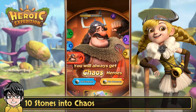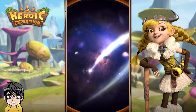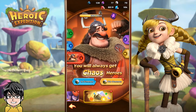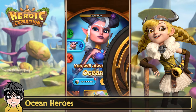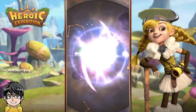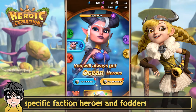10 stones into chaos. Ocean heroes next. Factional summon is good if you're looking for heroes and fodders from a specific faction.